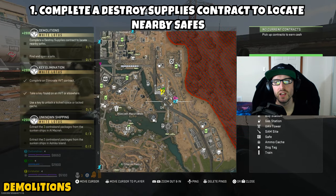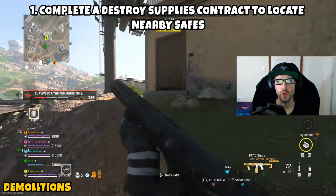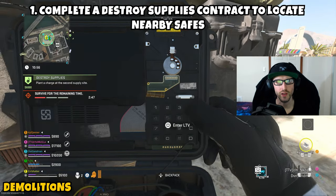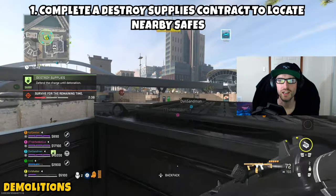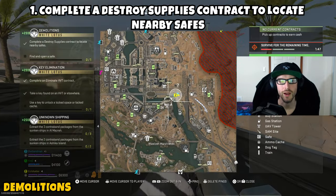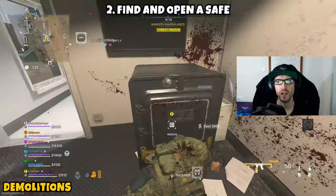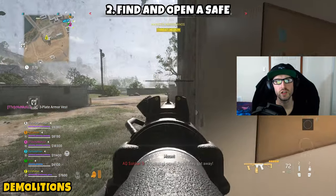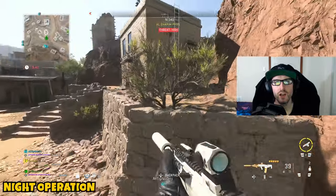Next up we have Demolitions. This one is two parts and can be completed on Al Mazra, Ashika, or Vondel. Part one is asking us to complete a Destroy Supplies contract to locate nearby safes. Open your tac map and look for the contract phone with the bomb icon, ping it, head over, and grab it — it will mark two bomb locations. Go eliminate the AI, plant the bombs at both locations, wait for them to explode, and that completes the contract while pinging nearby safe locations. Part 1 is then complete. Part two asks us to find and open a safe. Head to the nearest safe marked on the map, eliminate the AI, initiate the drill, defend through the progress bar, and once it unlocks the safe, Part 2 and the mission are complete.